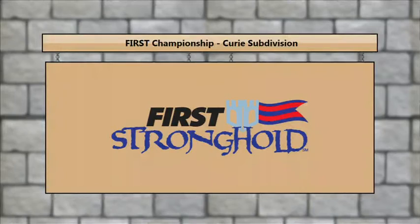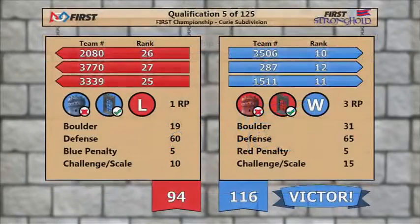And we have our scores from that last match. Let's take a look at the Blue Alliance — 116 points for the blue, and 94 for the red.